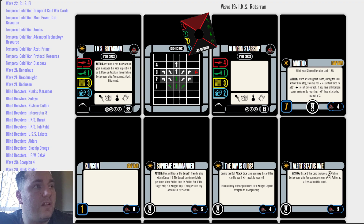So the IKS Rotarran is a Borel, 4-1-3-3, tech weapon crew crew, with your standard cloaking action bar. Action: perform a second maneuver on your maneuver dial with a speed of 1 or 2. Place an auxiliary power token beside your ship; you cannot attack this round.